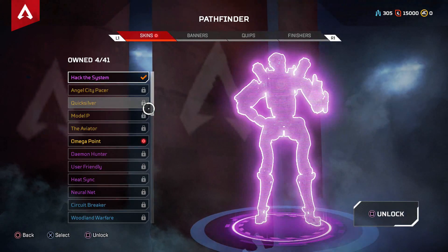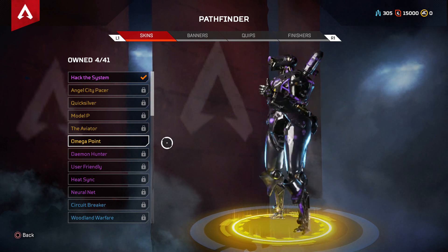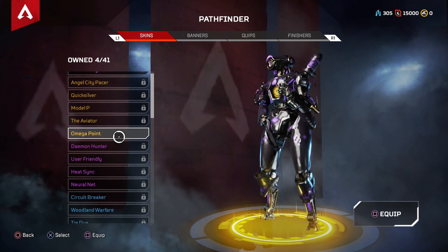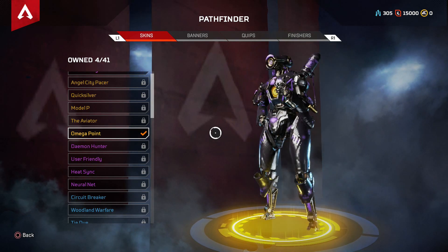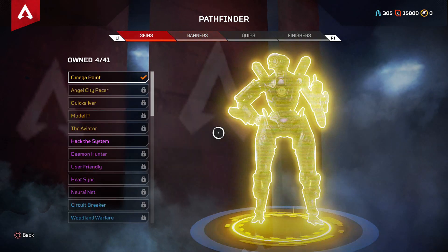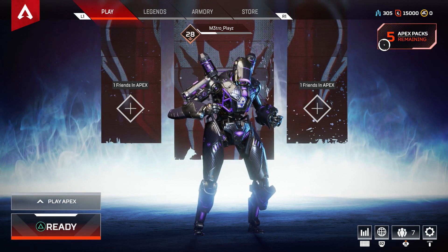Here is the Pathfinder skin. It is a Legendary, so it's pretty cool. I actually like it better than my other skin — it's purple, and it's actually one of the better skins for the Pathfinder. So I equip that, obviously. You get that skin and then five packs — I'm about to open them.